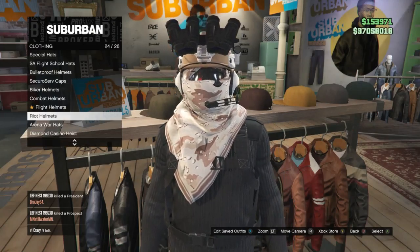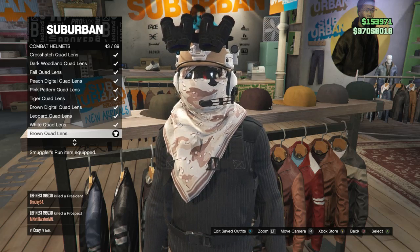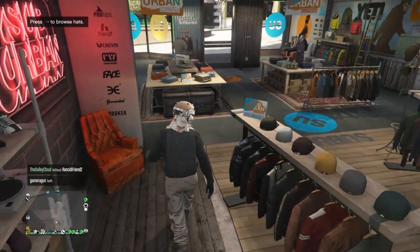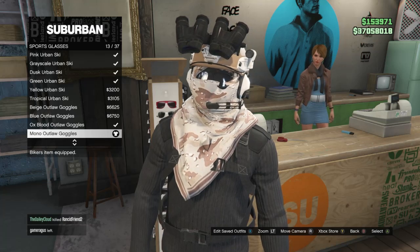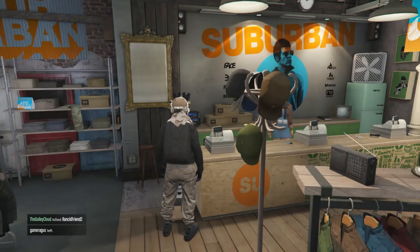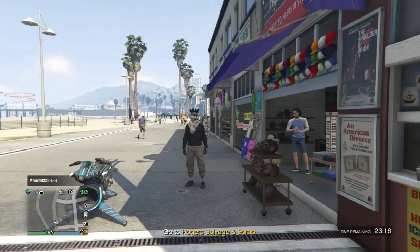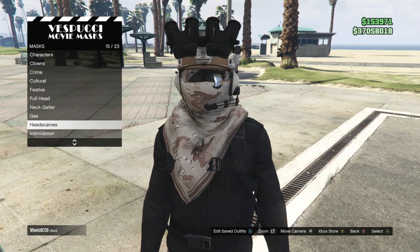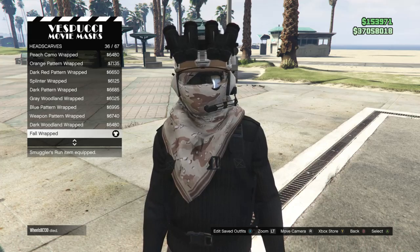After you equip the black driving gloves, back out of the accessories and go over to your hats. Scroll down to combat helmets which is on slot 22, click on combat helmets, and look for the brown quad lens which is on slot 43. After you equip the brown quad lens, back out of the hats and go to the glasses. Scroll down to sports glasses, click on sports glasses, and look for the mono outlaw goggles which are on slot 13. After you have the mono outlaw goggles, head to the mask store. Scroll down to head scarves which is on slot 15, click on head scarves, and buy the fall wrapped which is on slot 36.